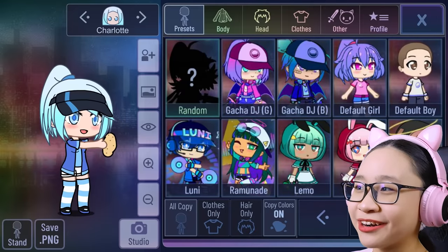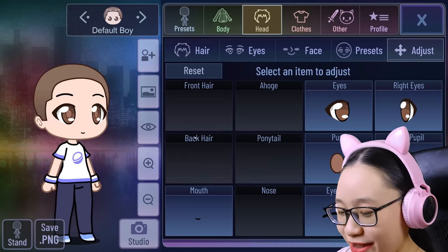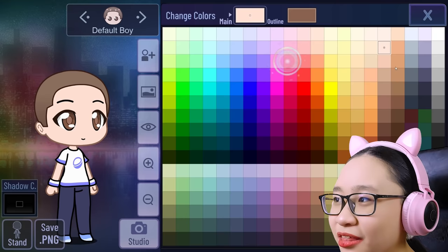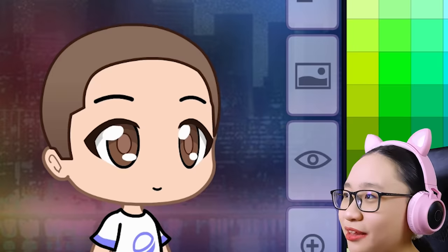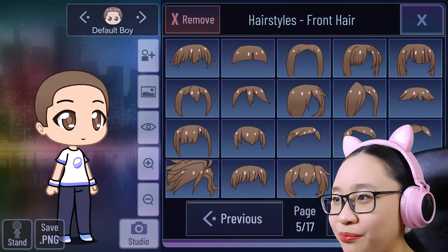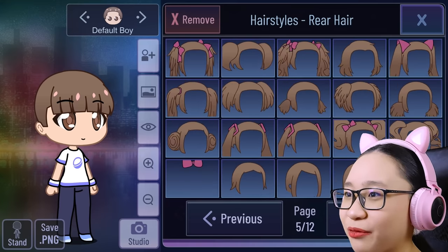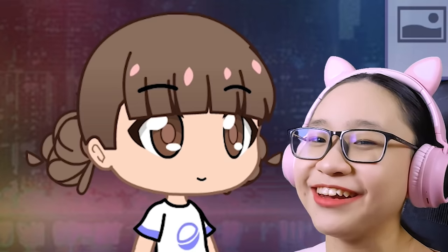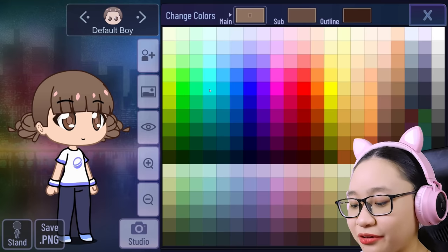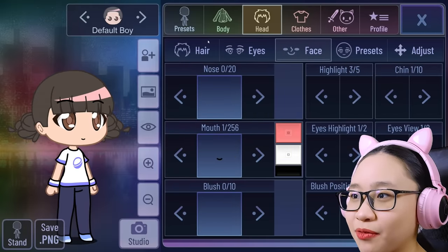Now let's make one more character from Scary Teacher, which is Tanny — or Tammy. I don't know what's her name. It is Tanny. I'm just gonna use the same height. The skin looks a bit darker — I'm using this skin tone. Now for her hair — she has space buns and bangs. There's a hairstyle in Gacha Club that works. They found it. This actually looks kind of weird, but it's the best I can do. Now her hair color — it looks kind of grayish. I'm gonna use this color. Perfect. And I'm just gonna give her a random highlight.